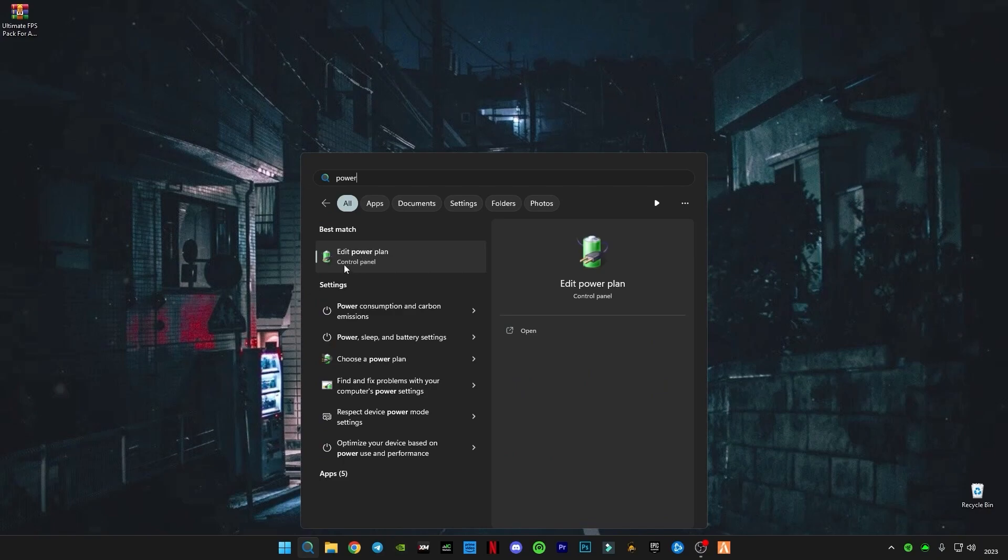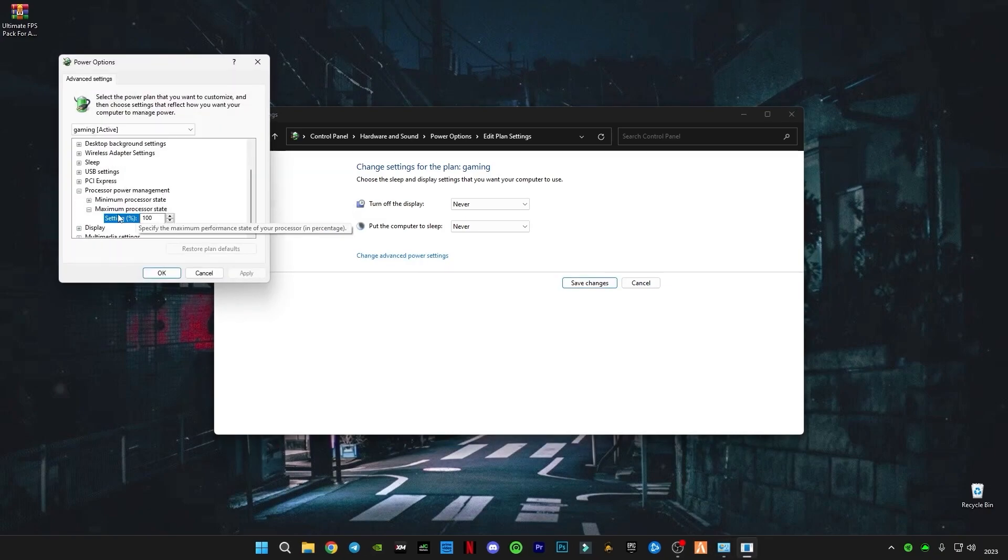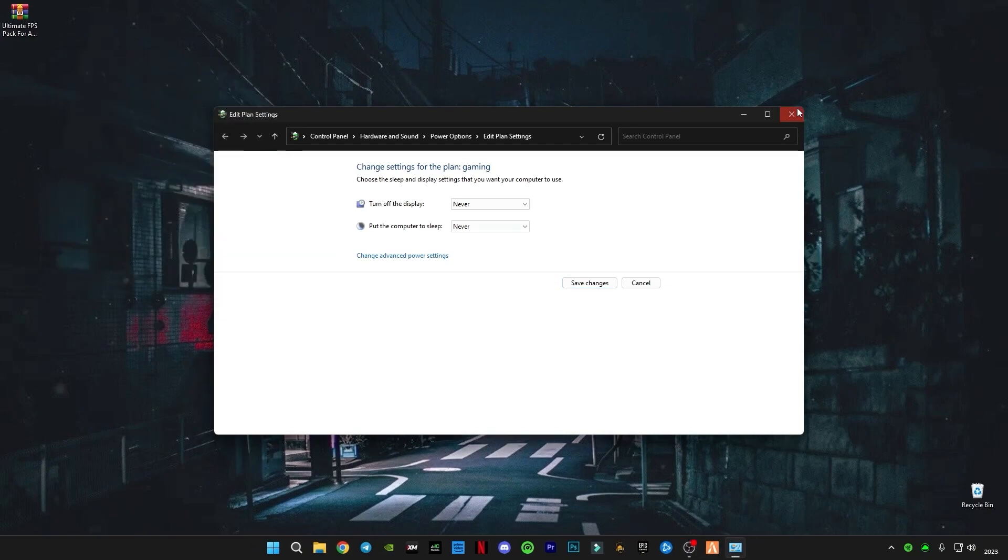Search for Power and click Edit Power Plan. Set both options to Never, then click Advanced Power Settings. Click on Processor Power Management, go to Maximum Processor State and set it to 100%. Click OK, Apply, then close it.